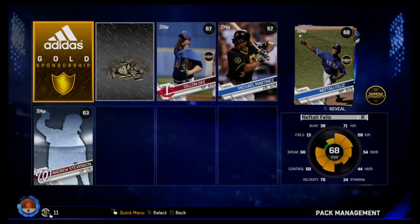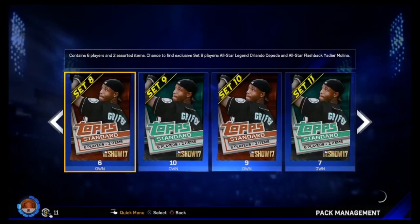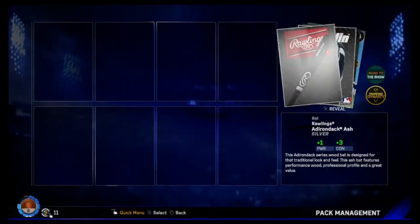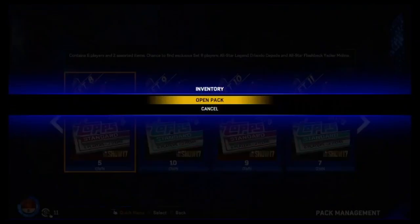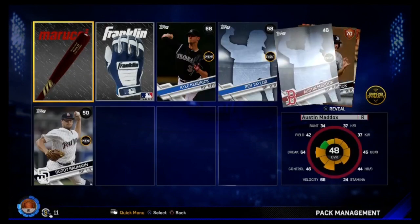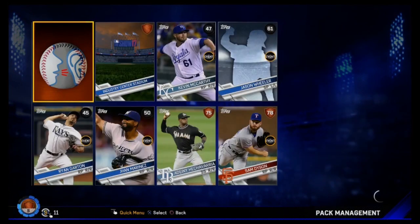Oh! We just got a diamond - we just got a 99 Jose Altuve! Holy shit! We'll check out at the end how much he goes for. I was not expecting to get a single diamond out of this pack opening - holy cow! I pulled a 99 live series this year. I think there's only three - him, Kershaw, and Trout. I don't think I'm missing another 99 for live series, I know there's a ton of flashbacks, but holy cow!